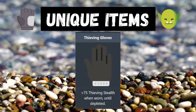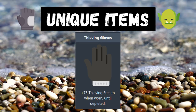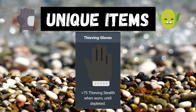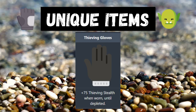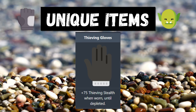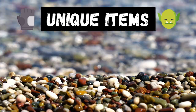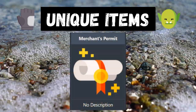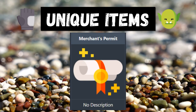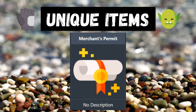Next are the thieving gloves, which give plus 75 stealth when worn until depleted. You can buy these for 100,000 gold from the shop and you get 500 charges when you purchase them, depleting after 500 uses. It's also worth noting that if you get the merchant's permit — the unique drop from the merchant — it decreases the price of all gloves in the shop by 10%, bringing them from 100,000 down to 90,000.